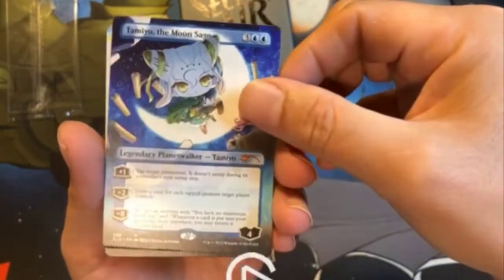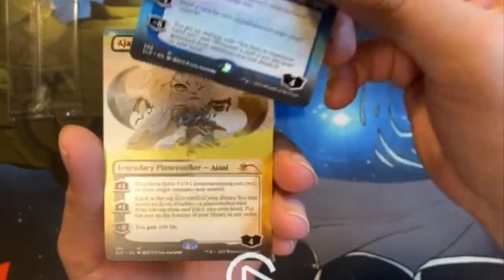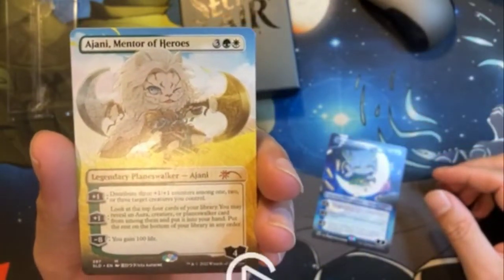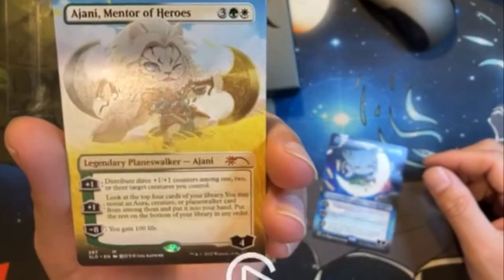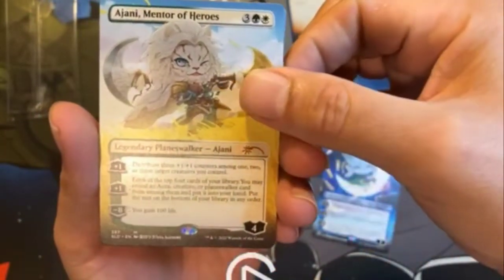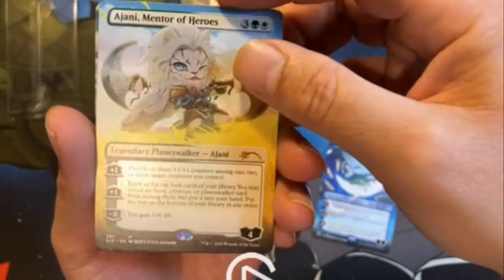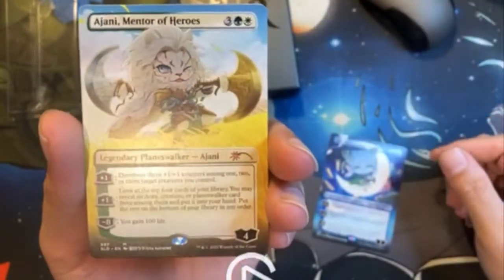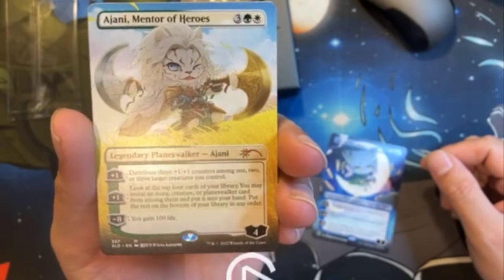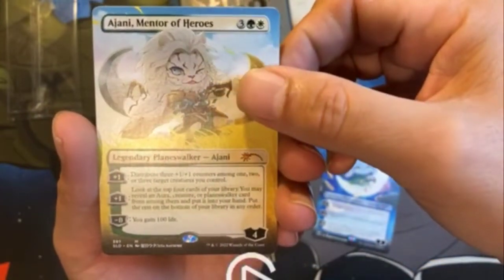Next one up, we have Ajani Mentor of Heroes — beautiful, very nice. I don't see any crimp on there. Ajani Mentor of Heroes, beautiful card, borderless, very nice. I like this kind of art.